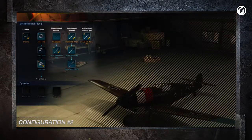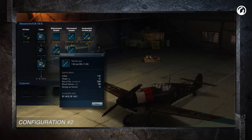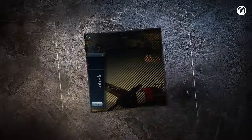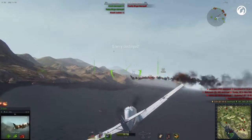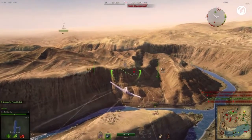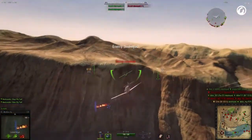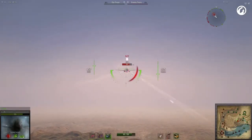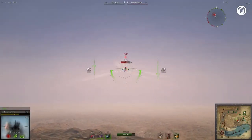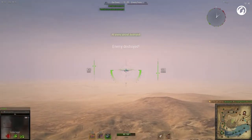The second configuration is cannon-based. Research the engine-mounted MG-FFM 20mm cannon as well as the MG-17S. The installation of more powerful weapons decreases the flight performance of the plane, especially horizontal mobility. The optimal plan of action for this build is to confront targets while diving from above. In either case, remember that the effective firing distance of the MG-17S is about 400 meters and the MG-FFM cannon is about 600 meters.